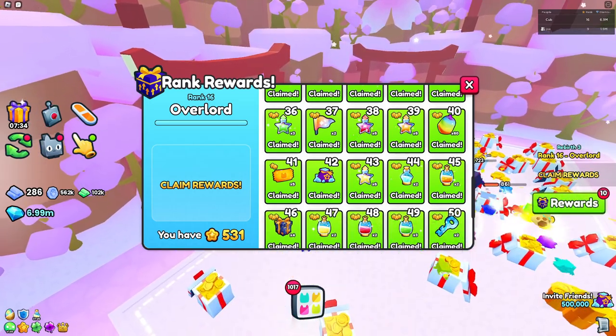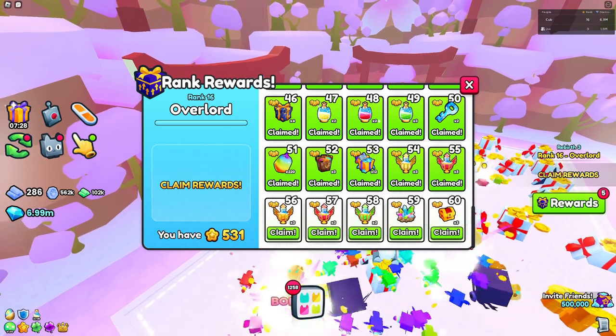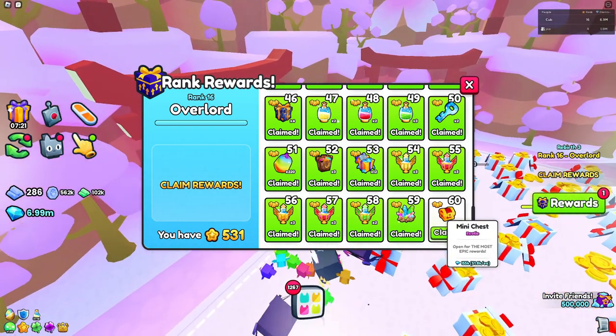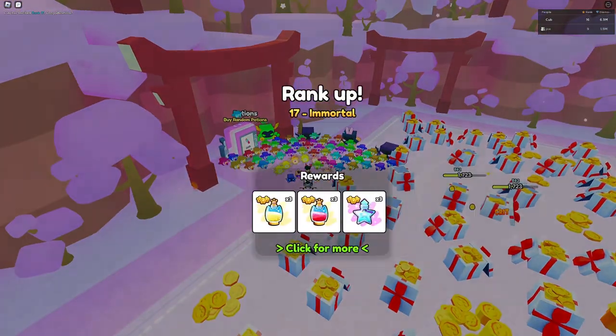Let me just claim those — claiming a bit out of order, but as you can see we're just claiming all of these. Now we're moving on to potion sevens, then towards the end we got a charmstone, and then the best prize which is a mini chest. It's not great, but it's better than the strength charm which was the last reward for rank 15.